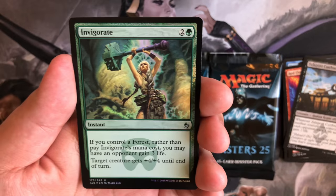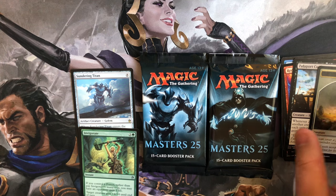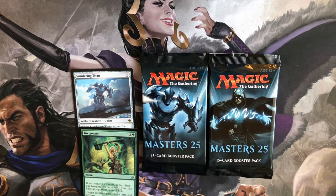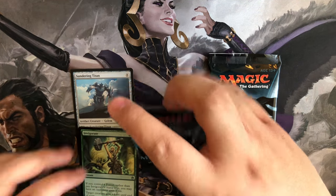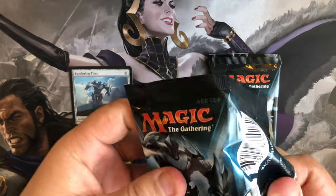We got a Sundering Titan — alright, put that where this pack was — and a foil Invigorate. Alright, moving on to the next pack.